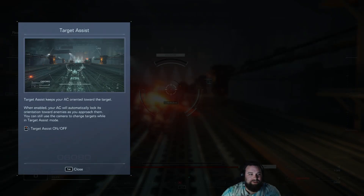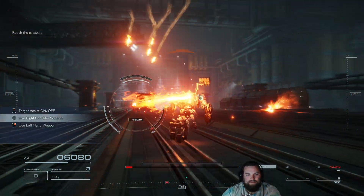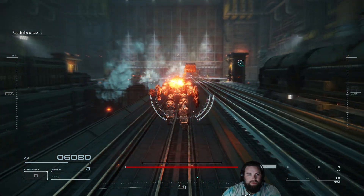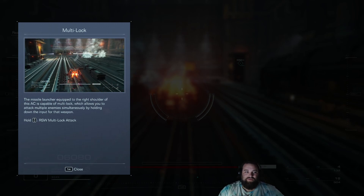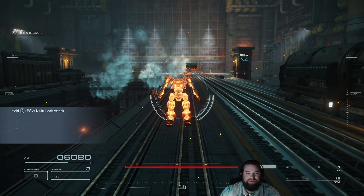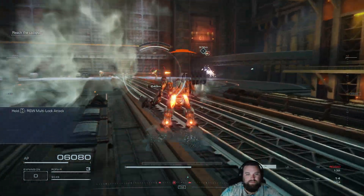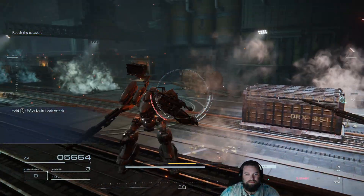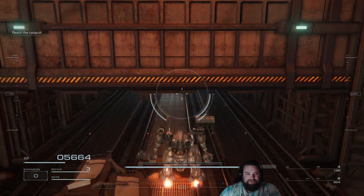It teaches you your different buttons, your targeting assist — which I will not be using. This little part of the game right here is probably the most horizontal portion of the entire game, and it really is just going to show you the importance of multi-lock. And even then the higher health enemy was at the top — you had to ascend vertically to get to it.